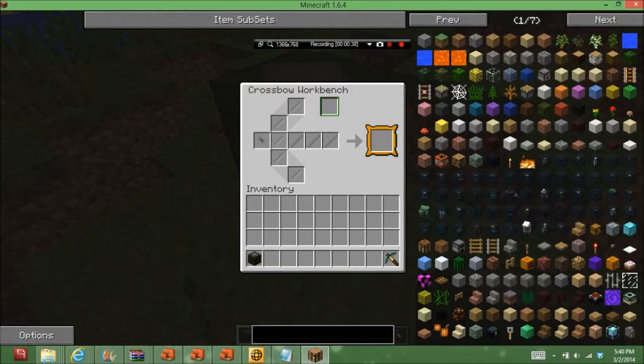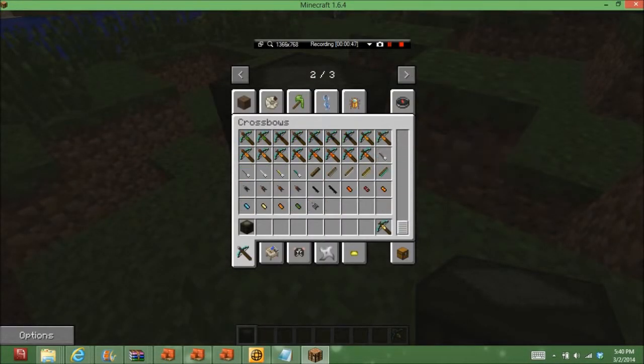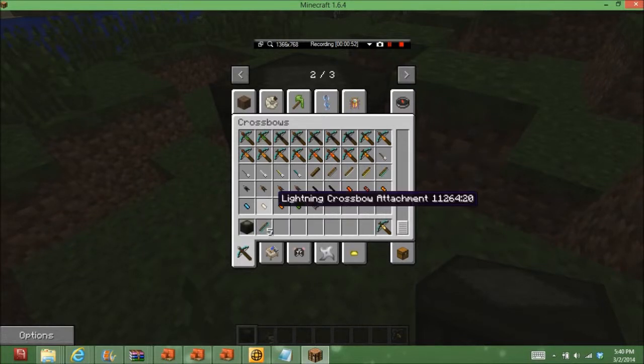When you put this down, a GUI comes up. You need three sticks, five limbs, and a mechanism. In the top section you can add any attachment, so let me just get five attack on those.